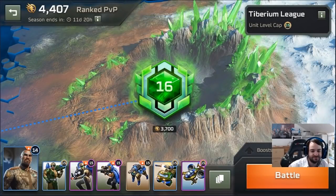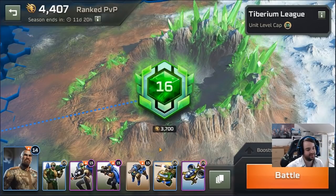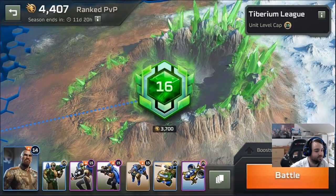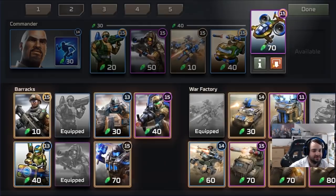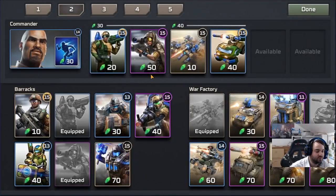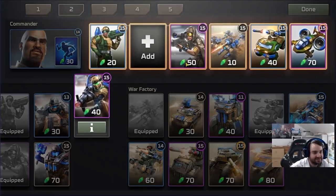Alright guys, what is up? Here we are today with some more of the new patch. Today we're going to be playing a sniper deck with Orca and Jump Jet. The way sniper deck works is these four units are the core of almost all sniper decks — this is pretty standard, you almost always play these four. Then you can play whatever you want in the last two slots, as long as one of them can kill tanks. So the last two units we're playing are Orca and Jump Jets, both of which kill tanks.